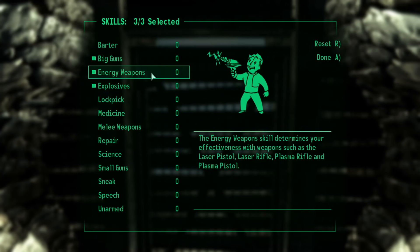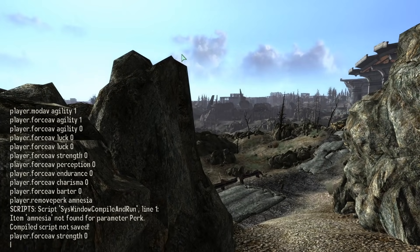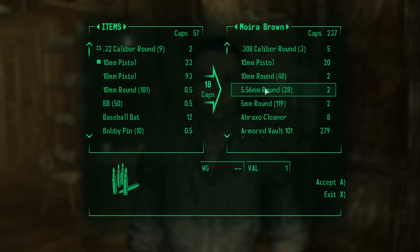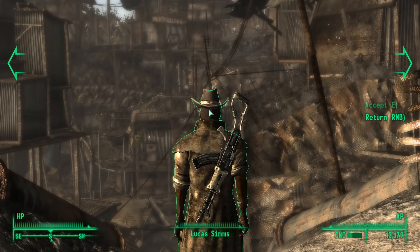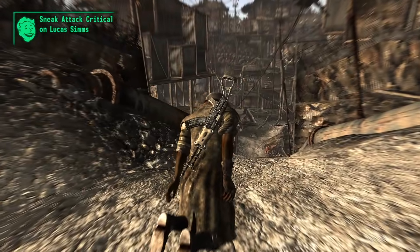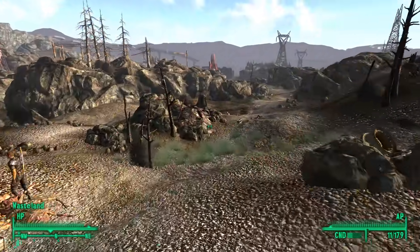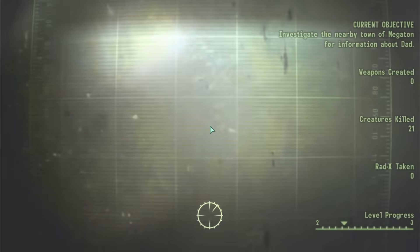Nevertheless, I escaped the vault and leveled up, which meant it was time to weaken myself yet again. My next stop was Megaton because I needed ammo and Stimpaks. A slight breeze will break my back and my bullets might as well be cotton balls. On my way out, I killed Lucas Sims because I thought his Chinese Assault Rifle would be a nice weapon to have early on. I thought about it and decided it wasn't worth it, as I didn't want to deal with hostile NPCs if I wanted to stop by Crater Side Supply later on, so I reloaded a save and let him live.